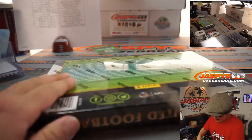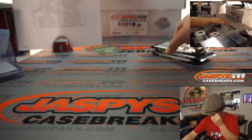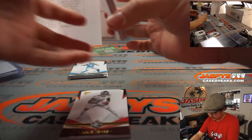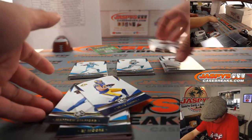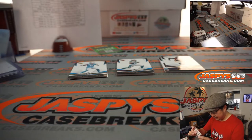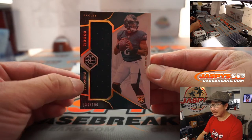And the final box is right here. Let's see what we got — let's finish strong. Herbert was nice. Maybe a Joe Burrow. Maybe a Jalen Hurts. Another autograph right there on the bottom — looks like one of those Super Bowl autographs. Another Tom Brady, Super Bowl champ. Christian McCaffrey, 70 out of 75. There's the Jalen Hurts I was talking about — this should just be a relic though. Eagles 6, 136 out of 199 — Eagles 6.